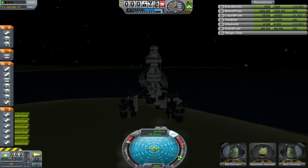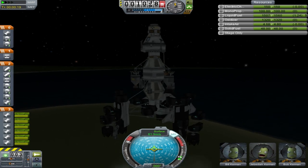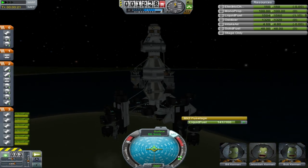Jet engines cost about the same as rocket engines but they use a lot less fuel, and their fuel tanks are dirt cheap.